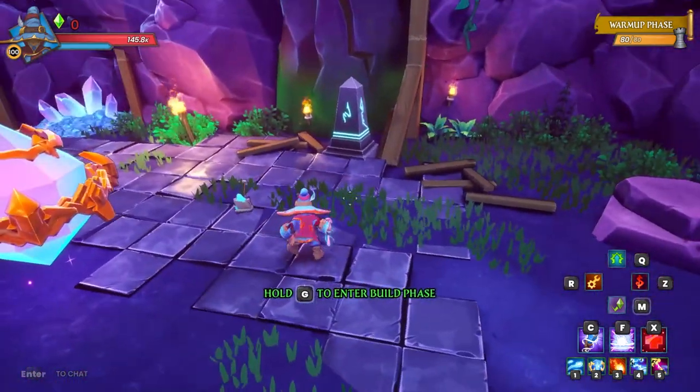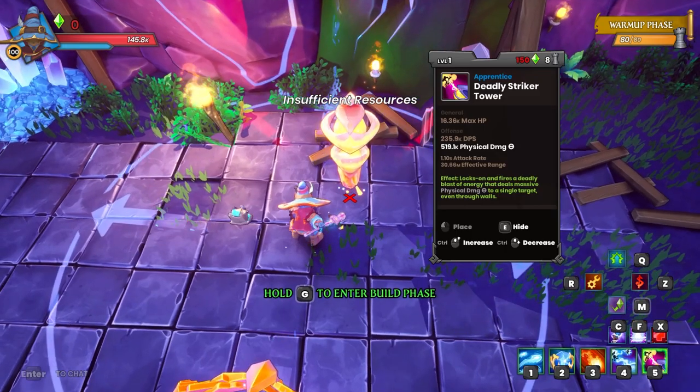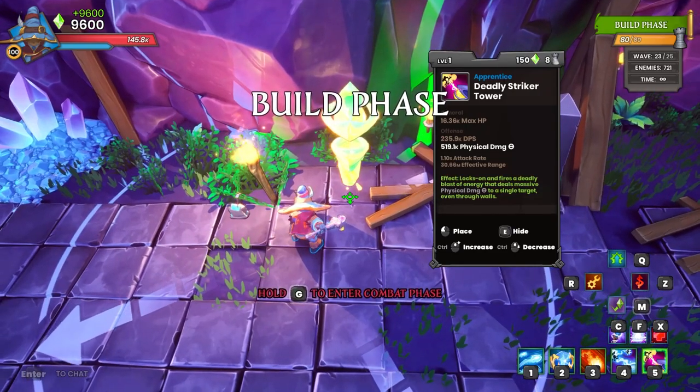Here we are in Mass Survival Rifted. This is actually a relatively easy build — it's pretty similar to what I would have done in Massacre anyway. So let's just start off with some DSTs.